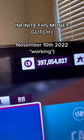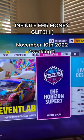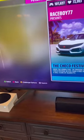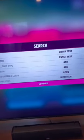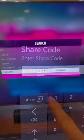Here's how I got 400 million credits in about 25 minutes. Go over to Creator Hub, hit search down here, and enter this code. Hit confirm, get your money.